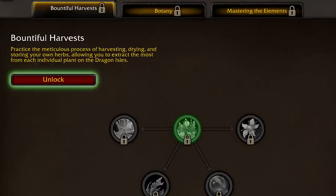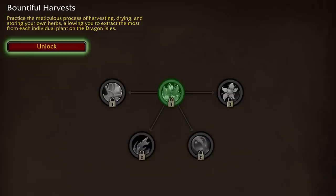Specializations are learned at skill level 25 for your first, 50 for your next, and 100 for your third. Due to the nature of gathering, you'll be able to scale up fairly quickly, although it does slow down a lot after 50. Your choice of spec will determine your strengths early in the expansion.